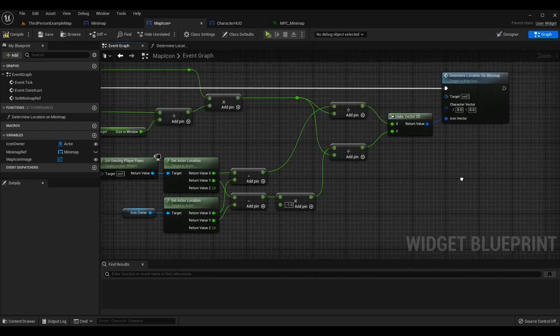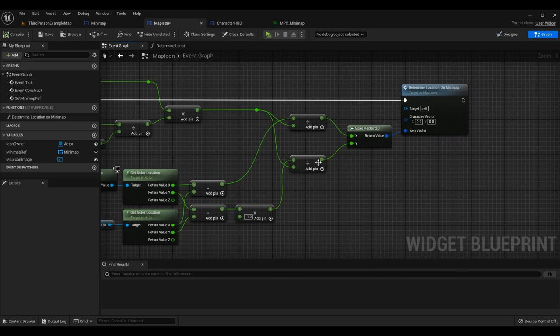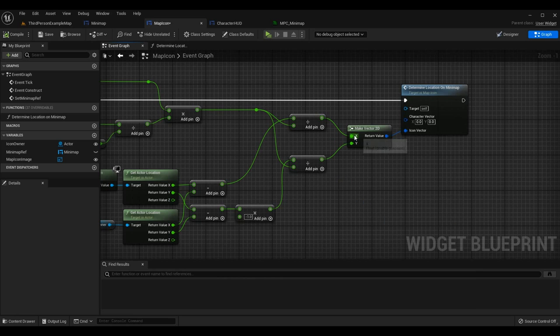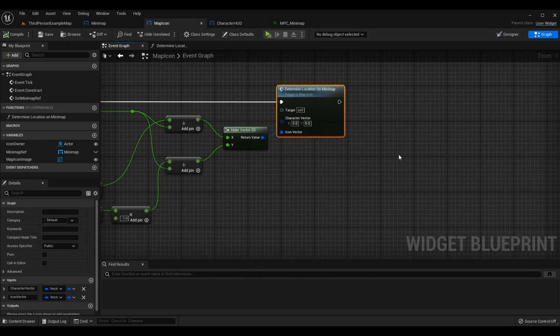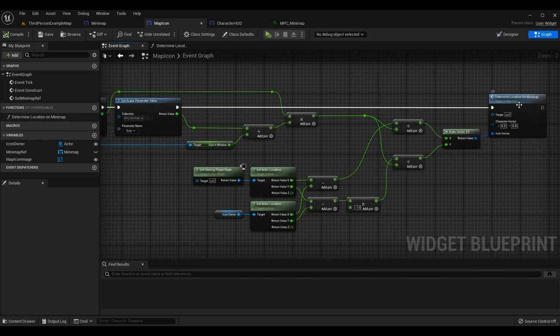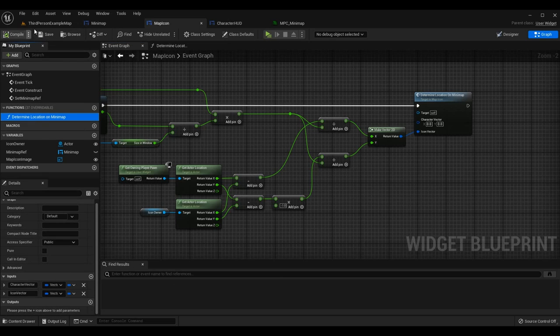Now divide each of these — the X difference and the Y difference — by the zoom-scale multiplication result from earlier. This converts the real-world distances into mini-map space. Once we have both divisions, combine them into a Vector2D: X division to X, Y division to Y. We'll feed this into a new function for the next part of the calculation.